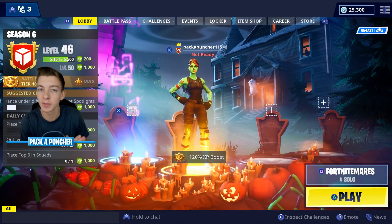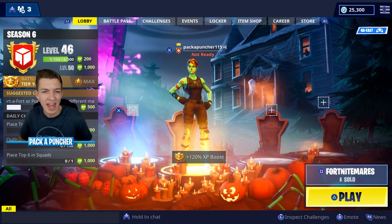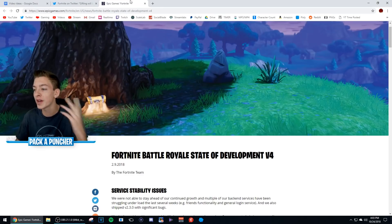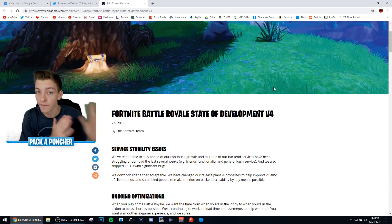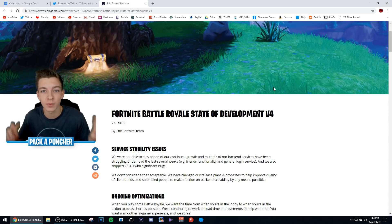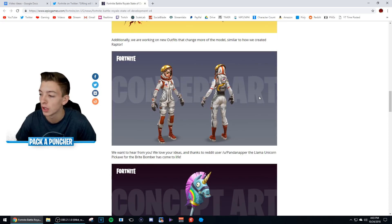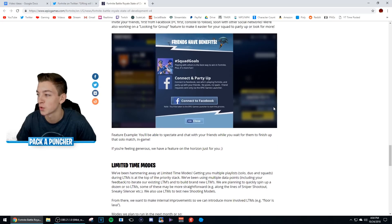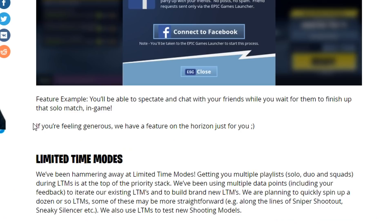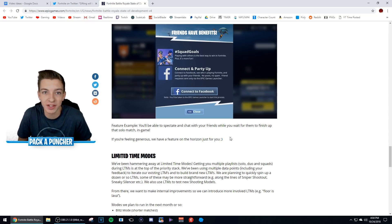Right now I'm going to show you all the confirmed information we have about the gifting system — the actual gameplay, the stuff from the game files, the coding, and the history. The first teasing ever was in the Fortnite Battle Royale State of Development post version 4, made on February 9th, 2018 — literally eight months ago. If you scroll down to the social section at the bottom, the last line says: 'If you're feeling generous, we have a feature on the horizon just for you,' with a winky face. This was pretty much everyone's first hint at the gifting system.